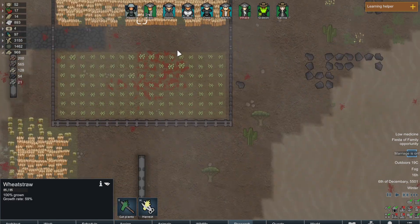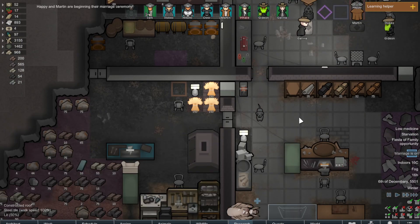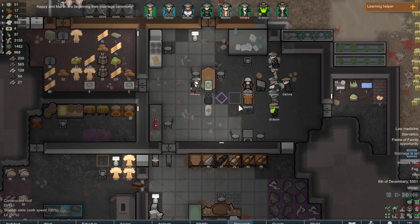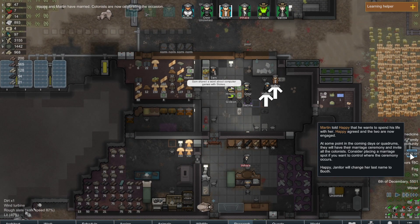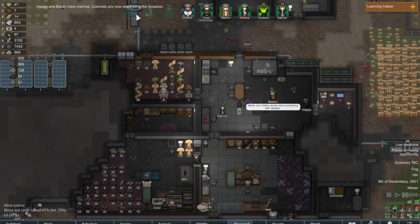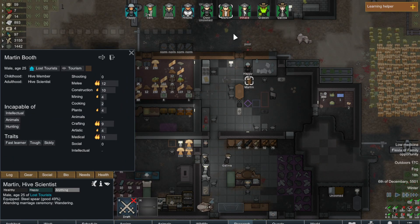We're going to get a lot more wheat straw again. Martin, yeah, you're on crafting duty. Oh! That's what this was — it's another wedding ceremony. We're going to need some food before that. There we go. Happy will change her last name to Booth — Ezell Happy Booth — to Martin Booth.